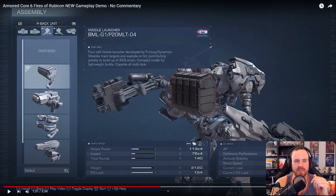We've got a missile launcher made by Furlong Dynamics — it's a four-cell missile launcher. Missiles track targets and explode on hit, contributing greatly to buildup of ACS strain. I think ACS strain is the stagger bar I've heard talked about. It's a compact model for lightweight builds capable of multiple locks. I wonder if the lock-on is similar to Four and Four Answer where you hold the button down to lock on to multiple targets.